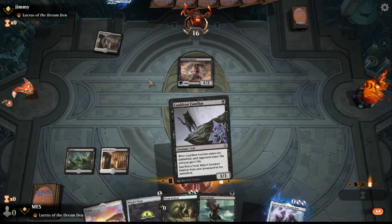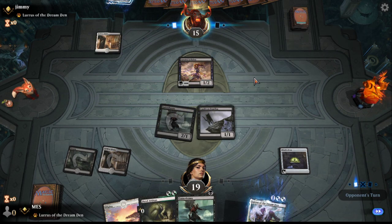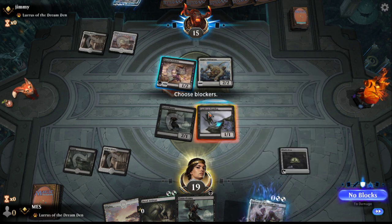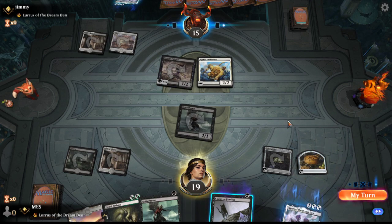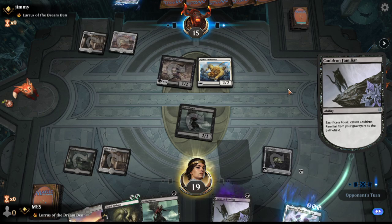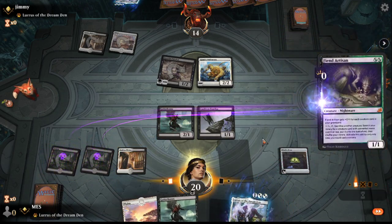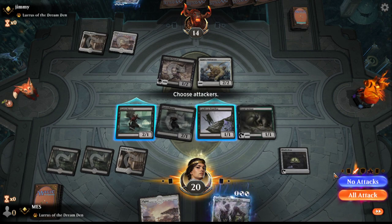I think I want to go black and play just in case. So we're both playing Lurrus decks here, but they're playing an interesting version. This might be a game where we actually activate Fiend Artisan a lot. We'll see. Yeah, Gutter Bones can threaten a block at least.